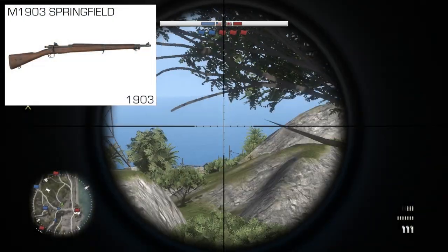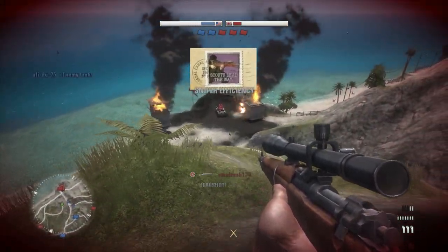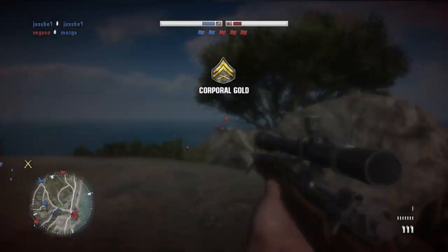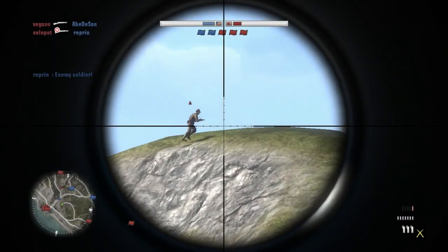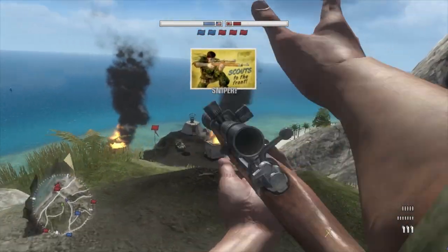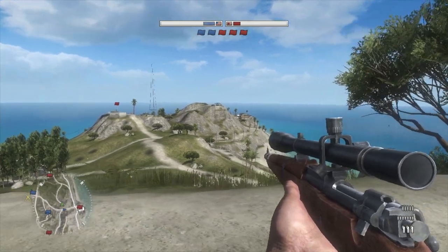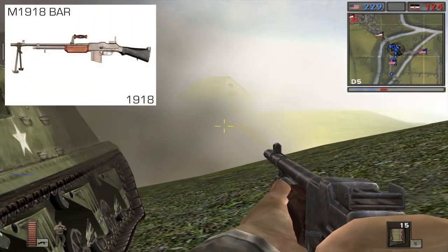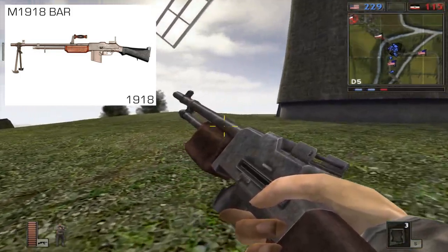The first gun on this list is the M1903 Springfield, which replaced the Krag in 1903 as the standard issue rifle of the US Army. It was the rifle the US took to World War I, and it also served in World War II, Korea, and Vietnam as a sniper rifle. The reason it remained in active service for so long is because it was based on the German Mauser action, meaning it was very accurate and capable of firing the powerful 30-06 round. The only problem was that with only a five-round magazine, it could only fire about 15 rounds a minute, well short of a rifle like the British Lee Enfield.